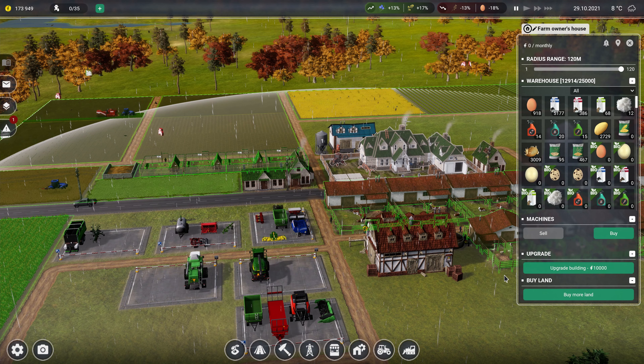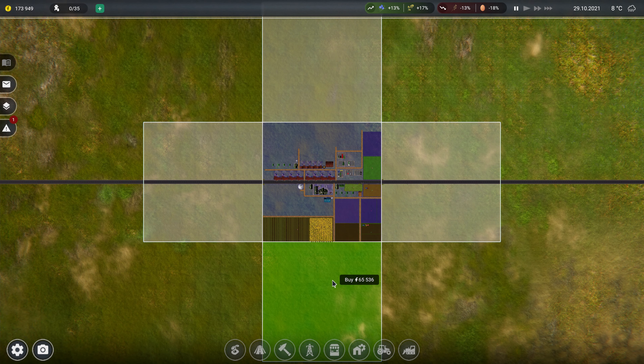It then gives you the option of buying various pieces of land that are around your main plot. I think these are all the same price — yeah, they are. Once you buy one, you would then get another piece that you can buy, and so on. That's it, that's all you do.